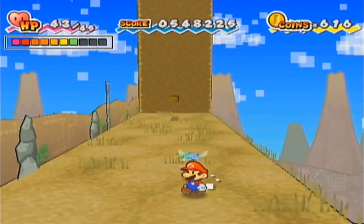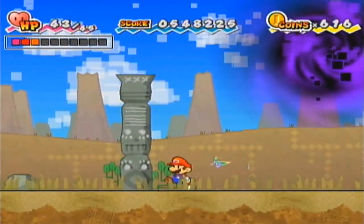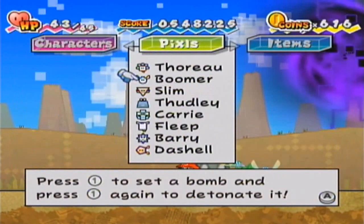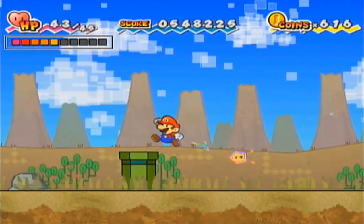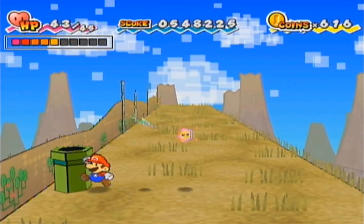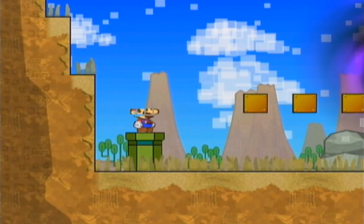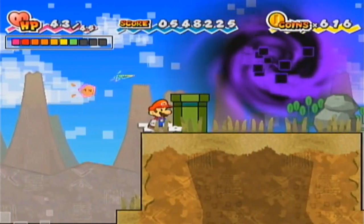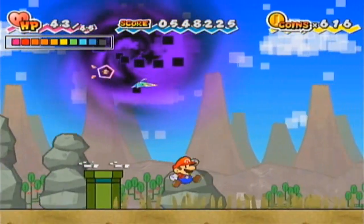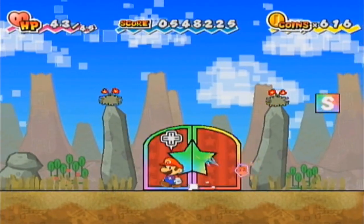Notice how we have a block pattern there again — once again I'm going to have to go all the way back to the other area. Dashell could actually be kind of helpful here. This is where Dashell can definitely be helpful. In the Flipside Pit of 100 Trials, I said he's not really that practical or useful of a partner — but I more so meant in just completing the game. He does make some chapters a little faster to get through, though you don't need him to beat the game.